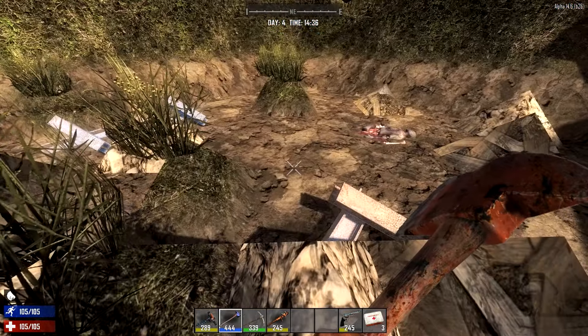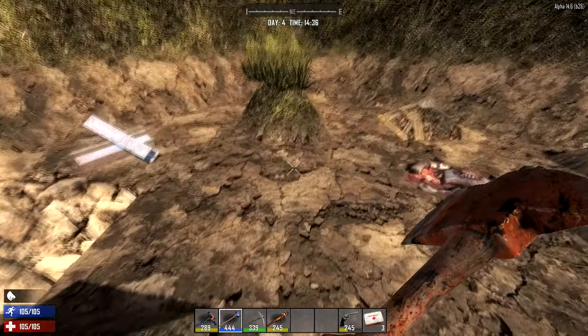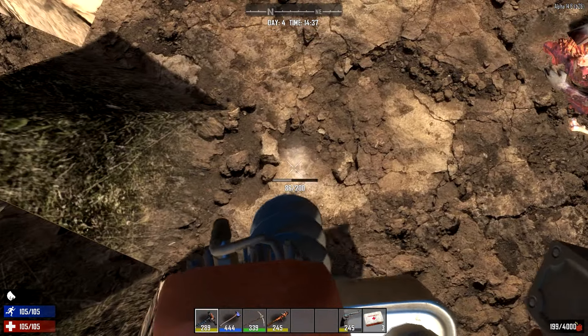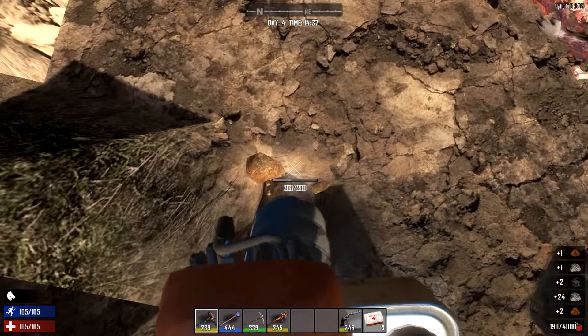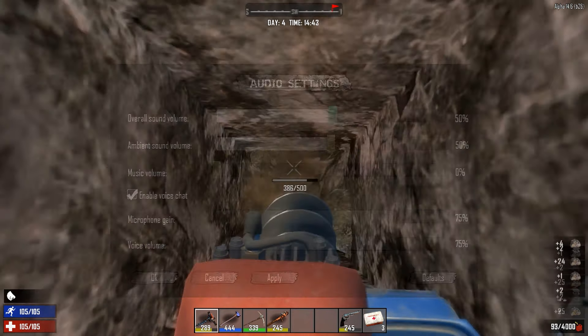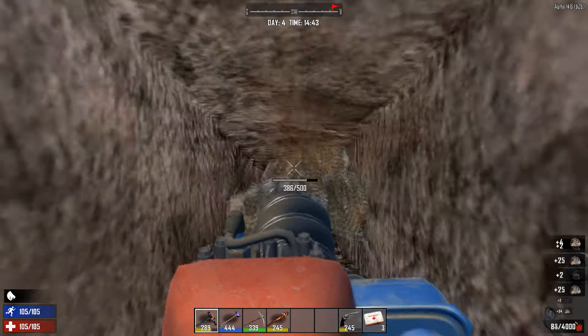One of the main questions I keep seeing come up is: how far can you mine down into the ground? I've got a pretty decent sized hole started here already from my fire bomb. I'll pull out the auger. One little tip about the auger and the chainsaw — these things are loud as hell whenever you use them, so go into your sound options and turn down the main volume.